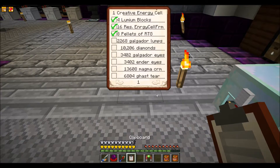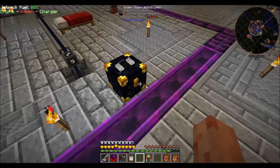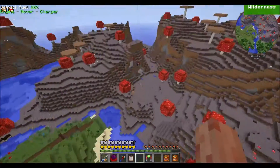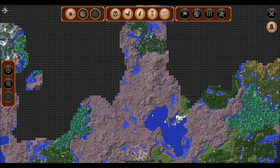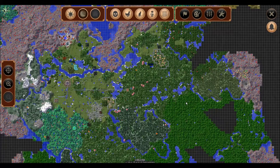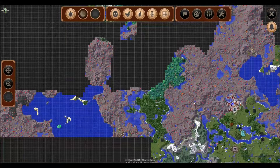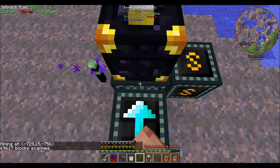Remember how hard it was to get the Galgadorian drill? Multiply that by 75, and that's how hard this is going to be. I've calculated it out: 2,226 Galgadorian lumps. The lumps themselves aren't cheap — that's 10,206 diamonds. I said I wasn't going to write down materials, but 10,000 diamonds is something you've got to pay attention to. To compensate, I've restarted the ender quarry. It's running over here in the mushroom biome — about twice the size of the previous area.